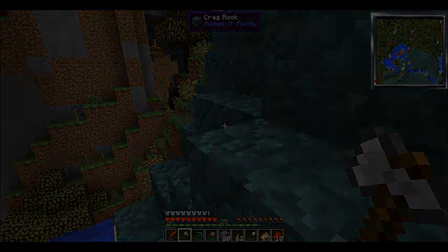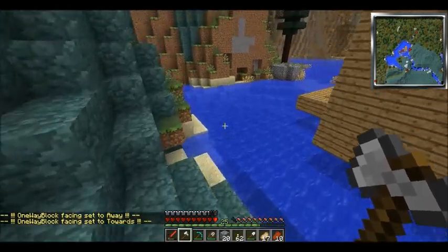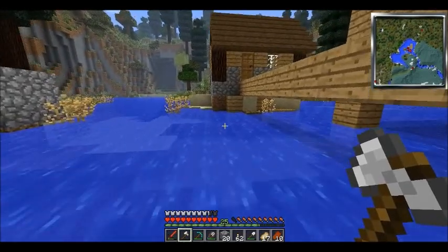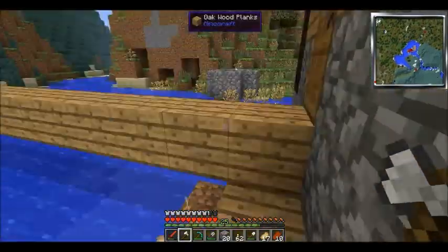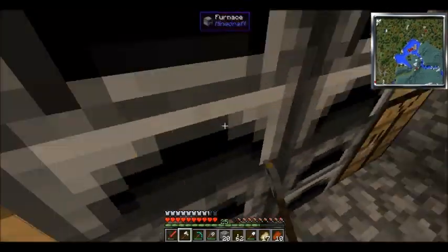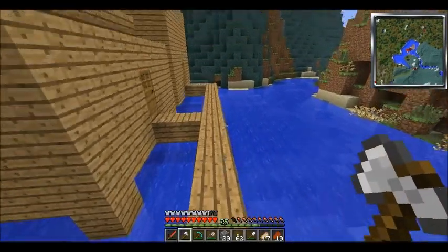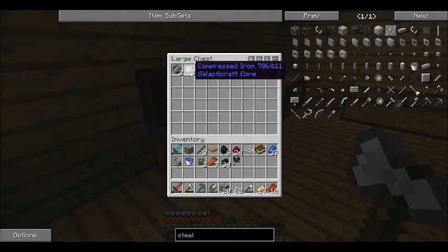I'll be right back. I certainly feel dumb now — I just looked on the wiki. You can't find steel in the world, you make it. I don't think about how realistic Minecraft mods can be. The recipe is compressed iron surrounded by coal, made in a compressor.